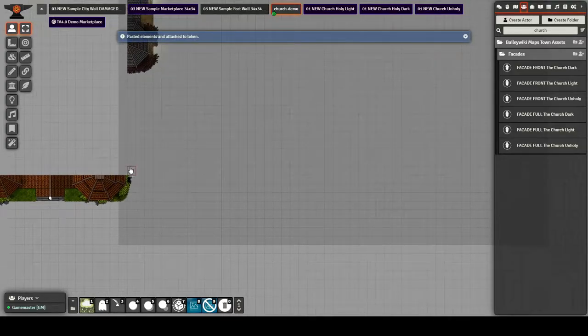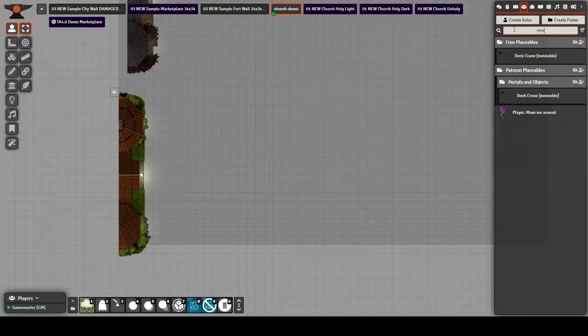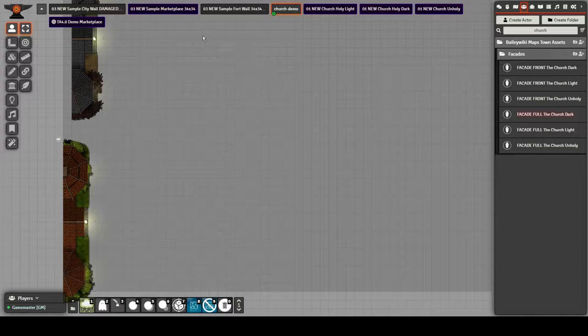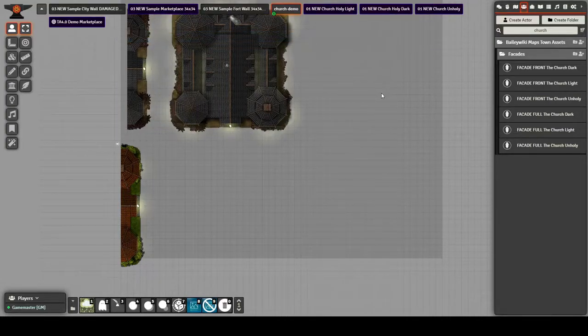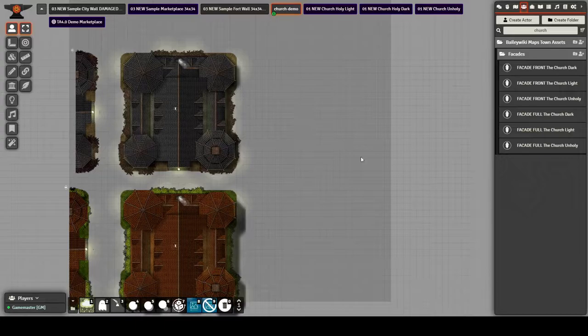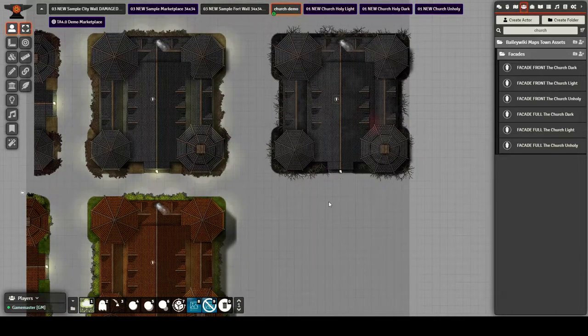So if we're going to use this church today as our example, this is the Holy Church. We can put a player in front of it and we'll hear some holy music coming out. Then if we click on that, that player will transport. We also have what's called full facades for these churches. There's the Dark Church — it's got more of a somber type of music coming out of it. You've got the Light Church, which we've just put in its place. These are not actually buildings you can enter in, but they occupy space in a modular town. And then you have the unholy version of the church, which is a lot more menacing, decidedly evil, and it's got its own front facade as well.